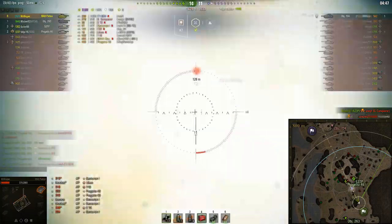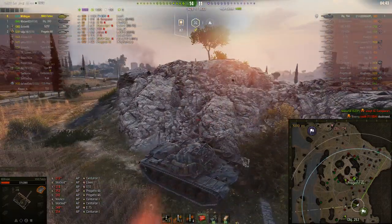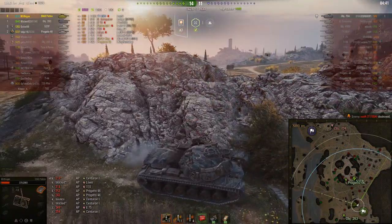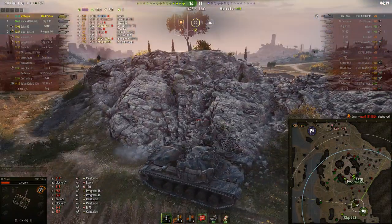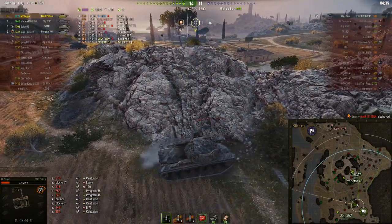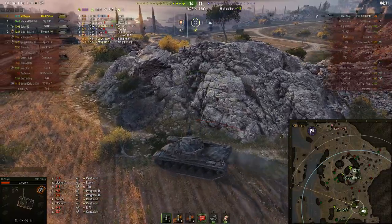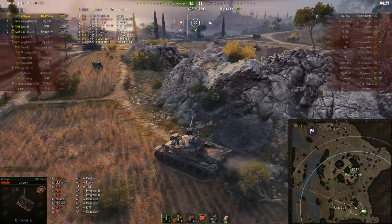Mr. Wiegand is going to take the E4's respot and come out to take the shot. Was it fully aimed at the cupola? Again, RNG is in favor of Mr. Wiegand here. His round veers to the right and ends up hitting the commander's hatch or cupola, taking out the E4.